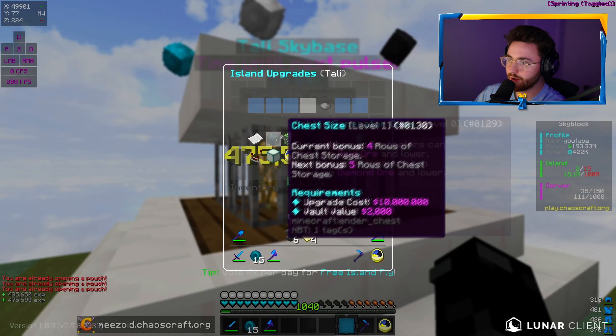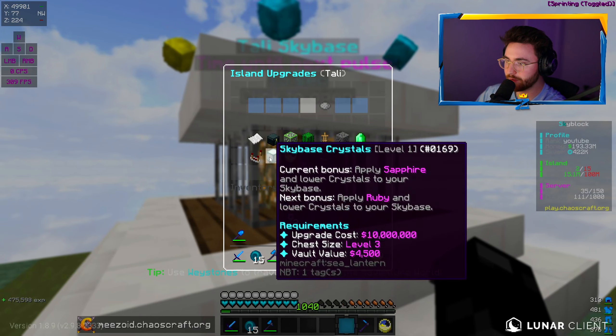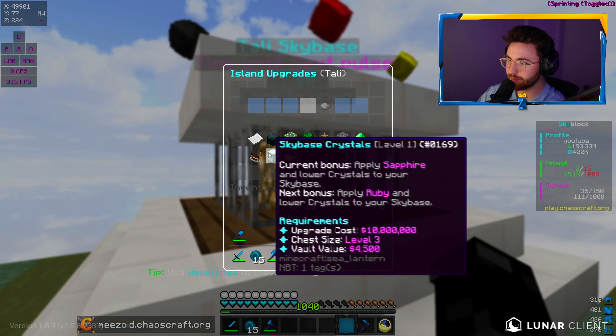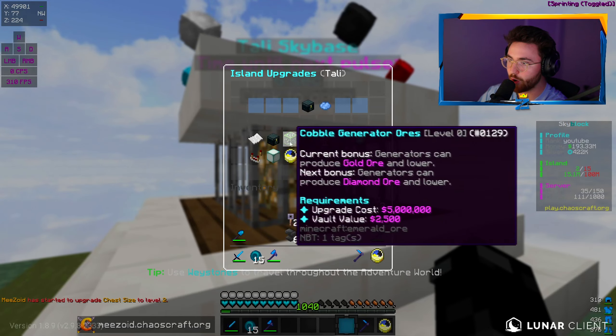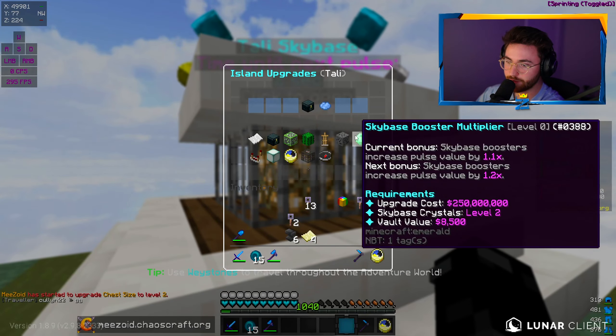Looks like our island upgrade has completed. We got to keep upgrading our chest size though — 10 million for this? Whatever, we'll do it because we need it for the sky-based crystals. We should probably just keep working on all of these and slowly go up. 250 million for that one — that's crazy.